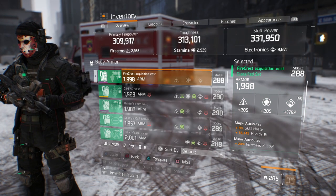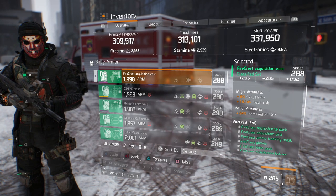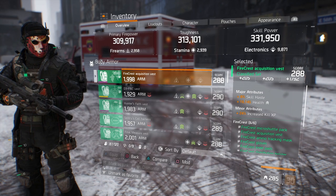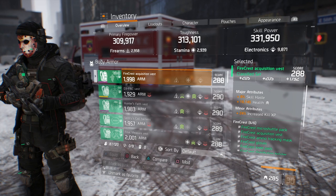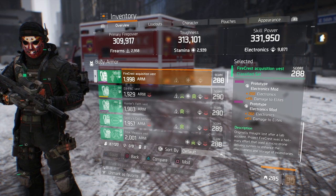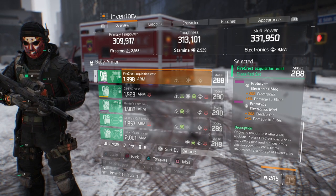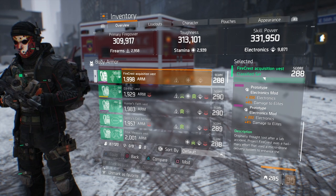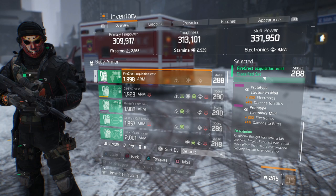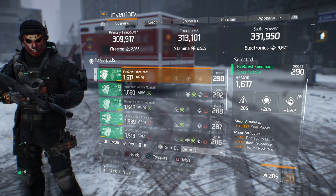For the chest piece, it's Road Electronics with skill haste, health, and increased kill XP. You could either run skill haste for the 8% or put enemy armor damage — I chose skill haste so my overdose comes back faster. The mods I put on are two electronics mods with 4% damage to elites, rather than maxed-out skill power mods, because that 4% damage to elites stacks on both my flame turret and my Urban MDR. For the mask, it's Road Electronics with skill power and damage to elites, running an electronics mod with 4% damage to elites.